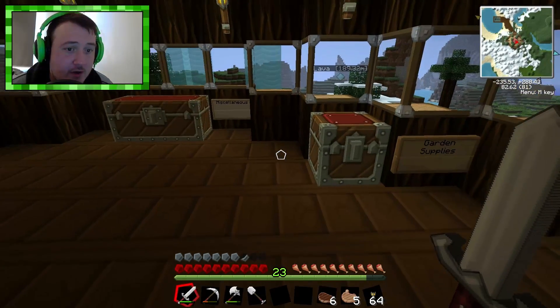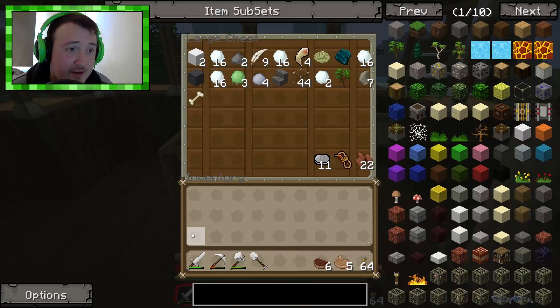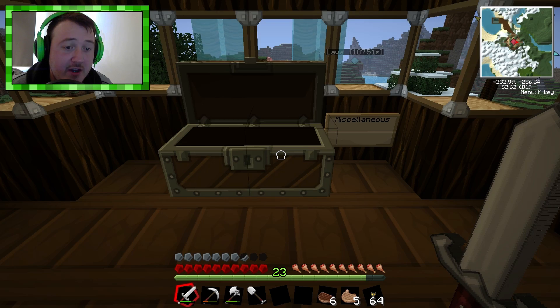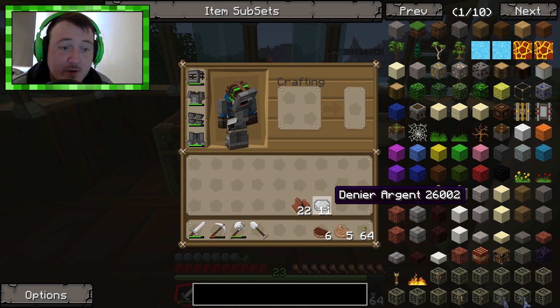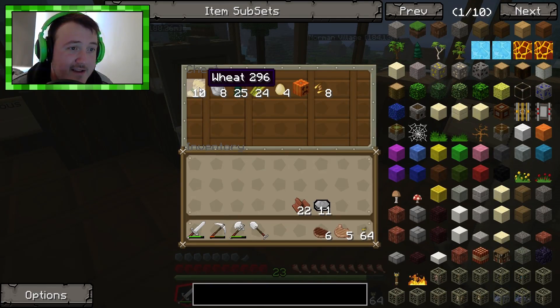So first of all, we need to make a saddle. Now, to make a saddle, I believe it is leather. And we'll take those with us too, because the process of taming a horse is you have to put a saddle on them, and then you have to feed them apples. Now, I know that the Norman Village sells apples, and we have the denier argent, so hopefully we can buy some apples to tame the horse. We'll also take some wheat with us, because you have to feed them.